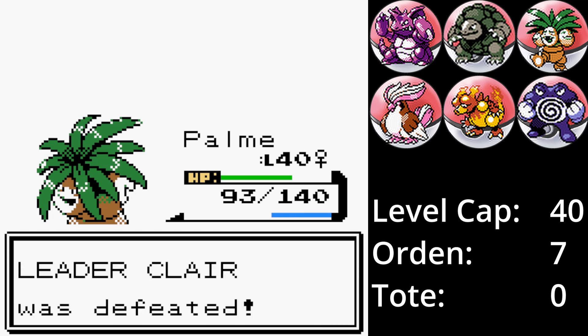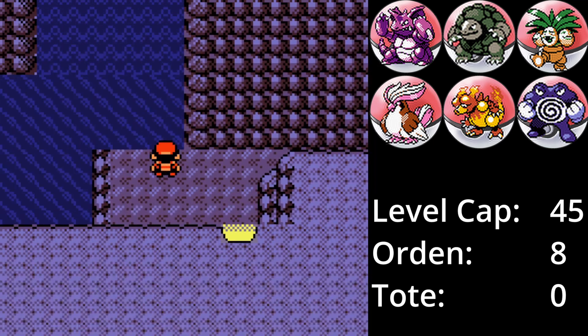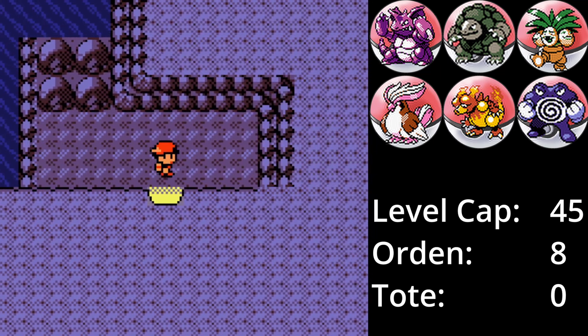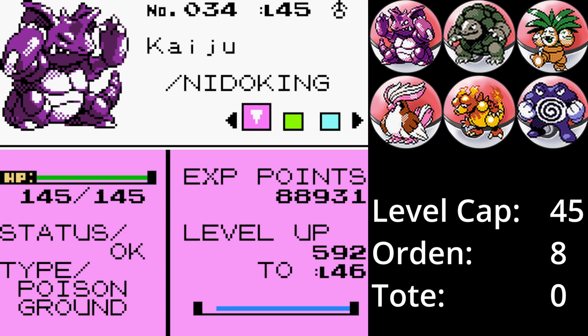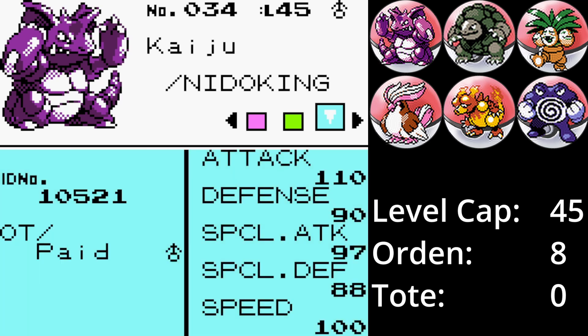Das nächste Ziel ist die Top 4. Diesmal bin ich zuversichtlicher als beim letzten Mal. Als Level-Cap habe ich diesmal 45 gewählt – so sollte es nicht zu einfach sein, aber es sind noch immer 5 Level zwischen dem stärksten Pokémon von Siegfried und dem Level-Cap. Das Team strotzt nur so vor Energie. Als erstes ist Kaiju, das Nidoking. Sein physischer Angriff ist sehr stark und Step-Erdbeben ist immer gut. Spukball ist in Generation 2 physisch und damit ideal, um Psycho-Pokémon zu besiegen. Psycho-Angriffe sind gegen Kaiju zwar effektiv, aber er sollte schneller sein und hart genug zuschlagen. Das Item Giftstich habe ich ihm gegeben, da ich dachte, Nidoking kann Matschbombe lernen – was er aber nicht kann.